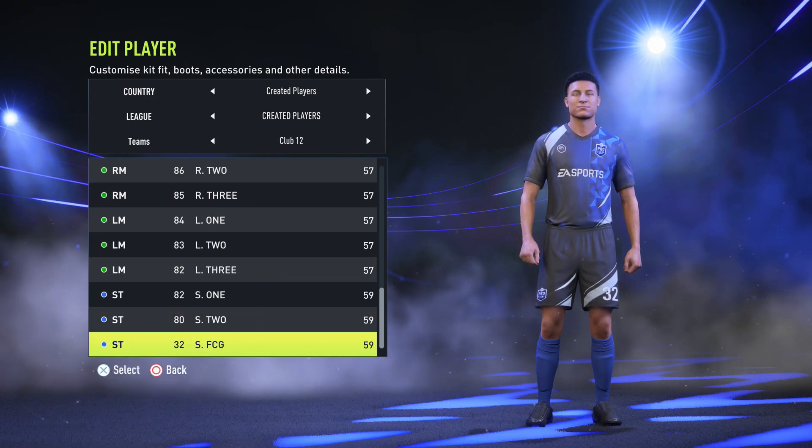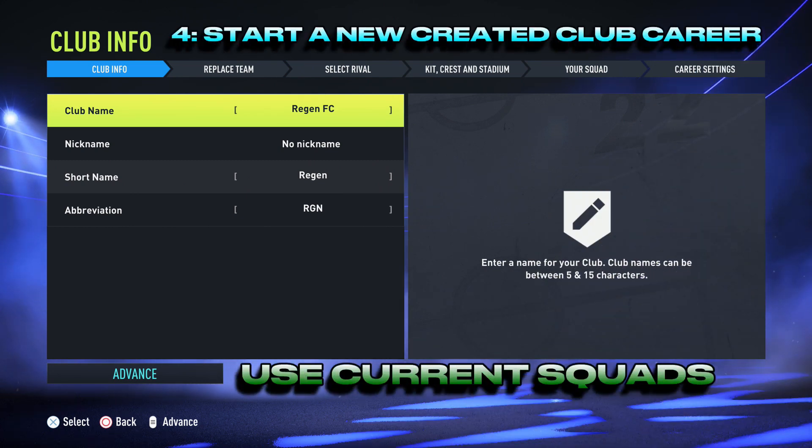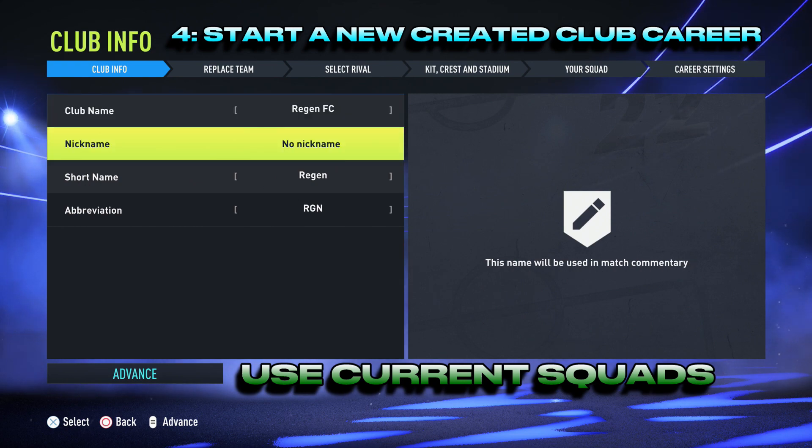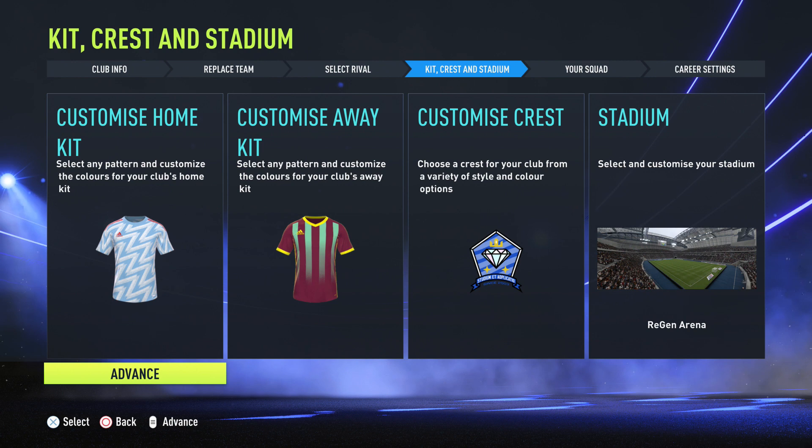It's now time to start your create your club career mode using current squads. Please ignore any squad updates should they be available, as downloading the squad update will delete all your created players. So once you have decided on your team name, home kit, away kit, crest and stadium, it's then time to move into the your squad section.